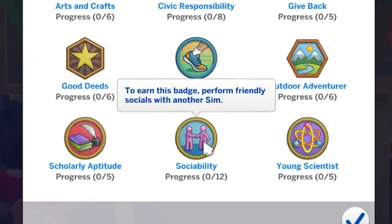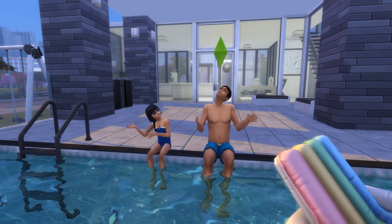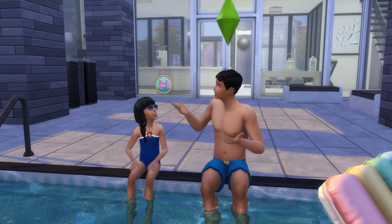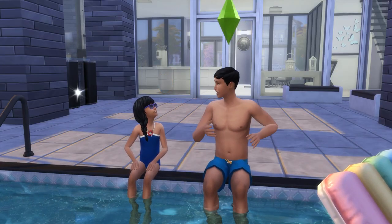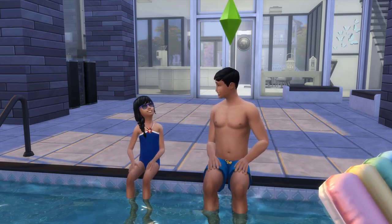Sociability requires a rather large 12 tasks, however it's completed by performing friendly social interactions, meaning that unless your sim is a mad recluse, this will happen naturally. To speed this up, just queue a bunch of friendly social interactions and you'll have this badge in no time.